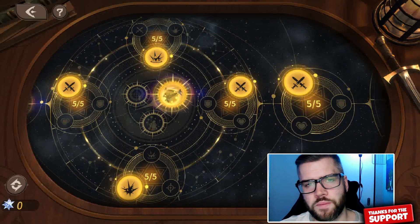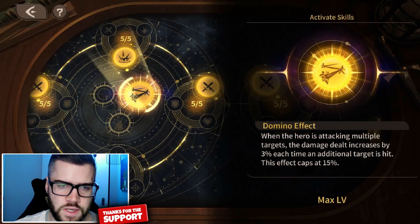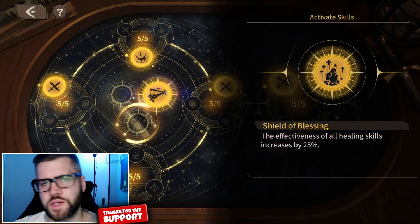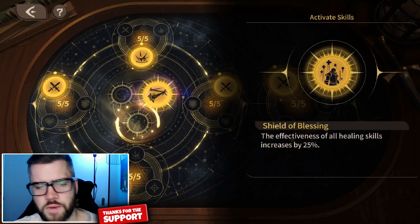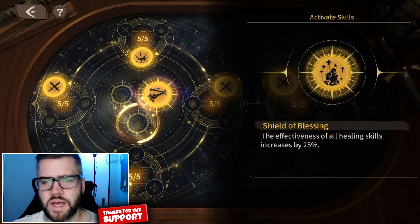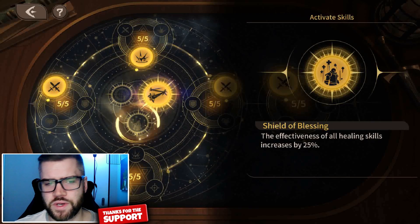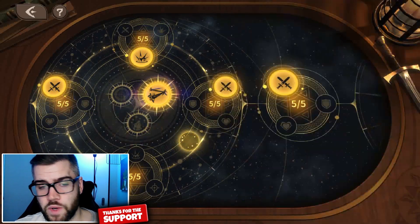For his active skill in the bronze tier, you have two options depending on your build. Number one for damage: Domino Effect, which allows you to increase damage for attacking multiple targets. His ultimate targets a group of enemies — attack increased, really good skill. Number two for tanking: Shield of Blessing, which increases the effectiveness of all healing skills. My question is — and I haven't had time for in-depth testing — how does it interact with Dracula's mechanic? He siphons HP by an amount equal to a percentage of his attack. Does Shield of Blessing factor in 25% to boost that amount? I'm not sure, but it could be a solid option for more survivability. Comment below if you've tested this skill.